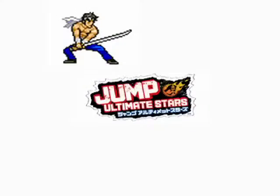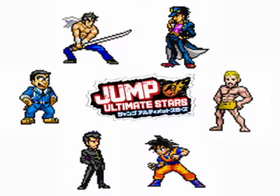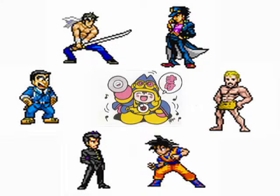I think Jump Ultimate Stars is a cleaner and more refined version of the two. Something I really like is that they brought back almost every single playable character from Famicom Jump 2 — Momotaro, Ryo-san, Jotaro, Tachan, Taisen, and Goku. Unfortunately Taruruto didn't make it back, but one can always hope they do a third game.